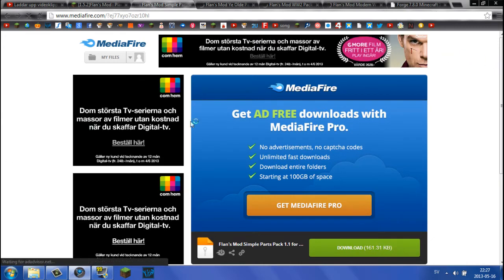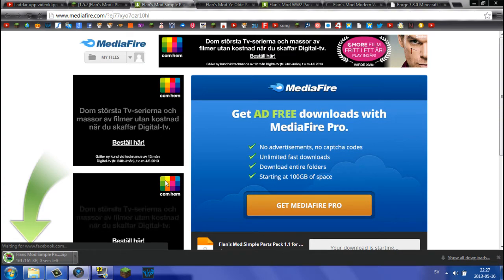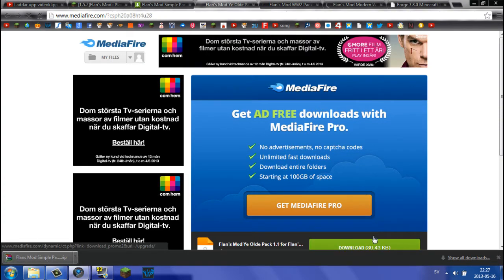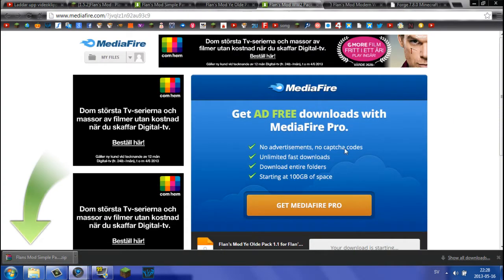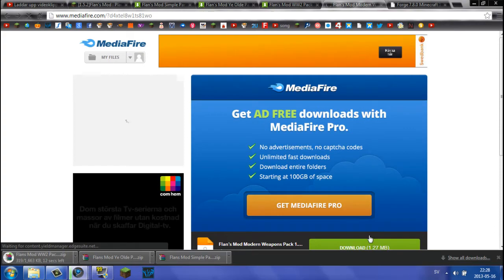Click the download button — nothing else — because the other buttons could be ads or viruses or malware. Go ahead and download all of these, it should take a sec. And last but not least, the modern weapons one. The content packs are kind of the whole thing about this mod — you can add guns and more into it.